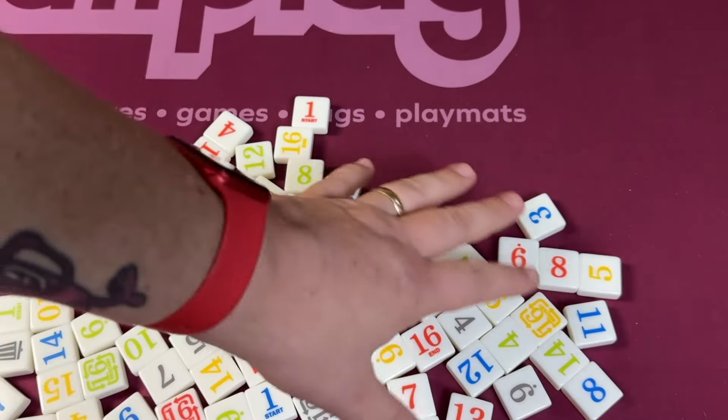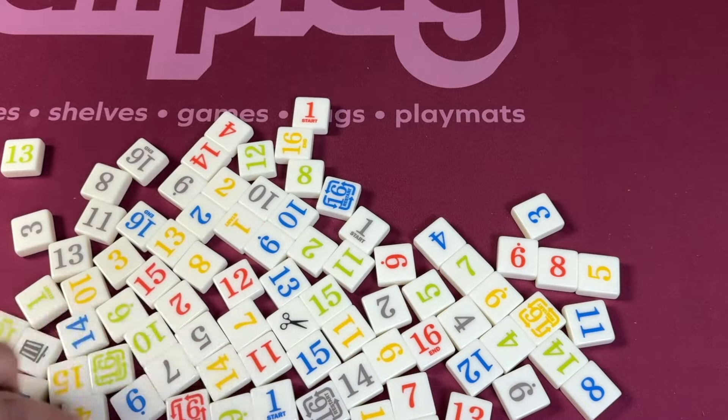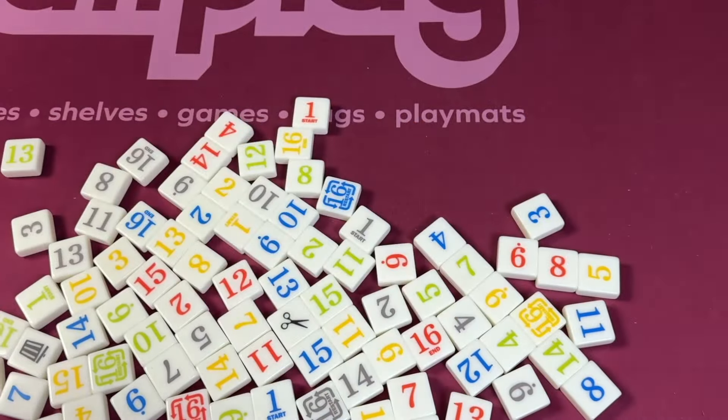There are tiles in each color from one to 16. There are two 16s of each color, and there are a few other tiles. These will be put into a bag and split between the players, where they will put them behind a shield.